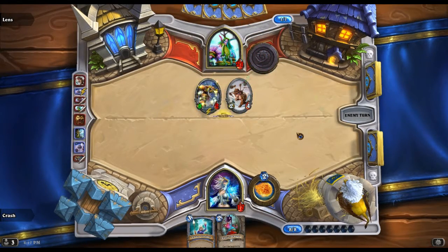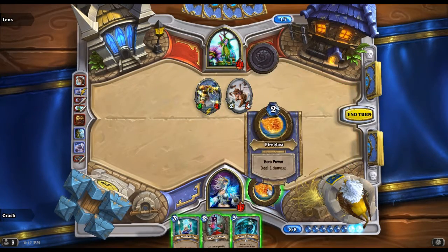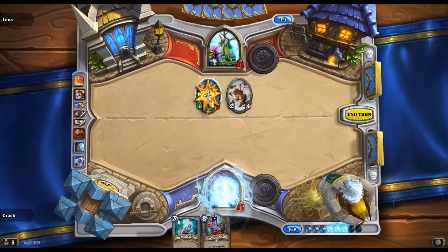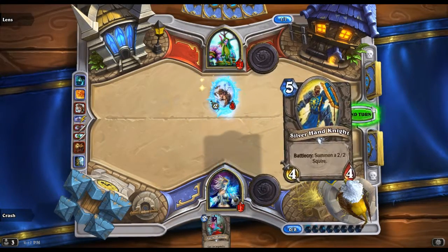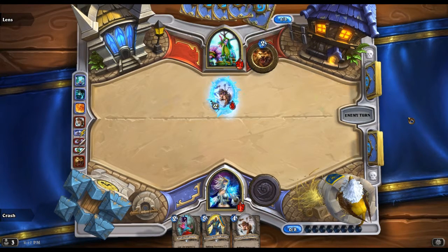He draws another card. I gotta hit him for two — perfect. Hit him for one. Cone of Cold and drop two — awesome, that ought to frustrate you.